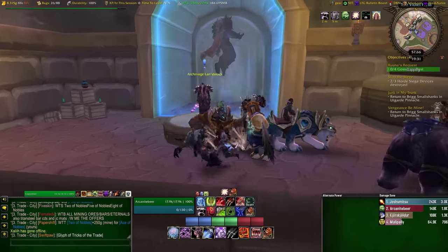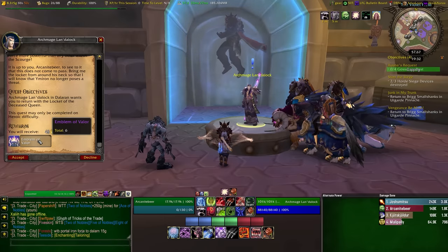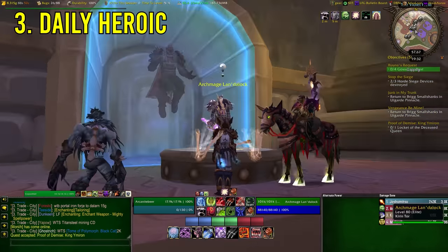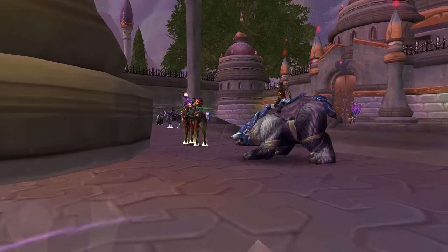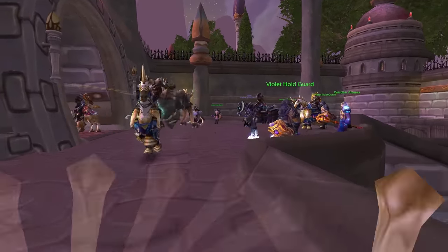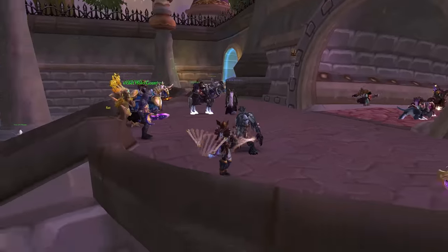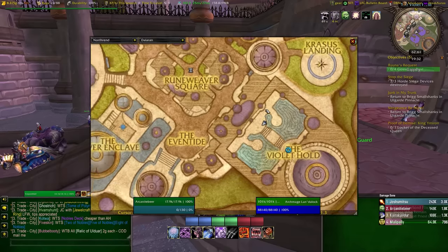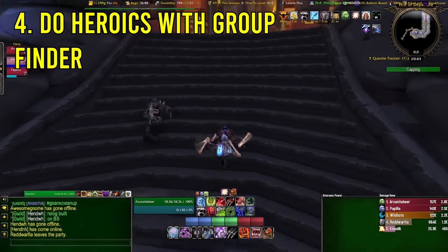You also want to be making sure, pretty much straight away at level 80, that you're always doing at least your daily heroic - even if you are going down the quest route for badges - because the daily heroic gives you an Emblem of Valor. It's the only way to get it in the game until raids are released. You definitely want to be doing this every day, because Emblems of Valor will unlock best-in-slot gear for phase 1.